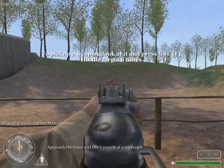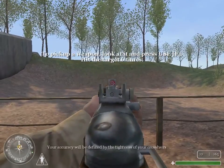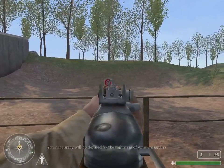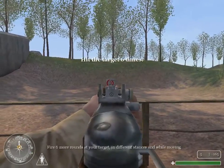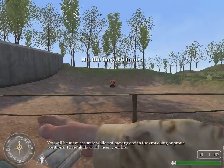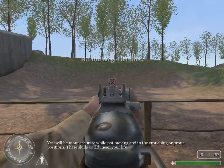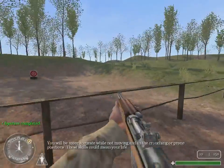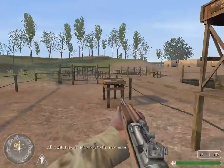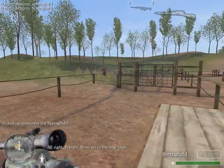Approach the fence and fire six rounds. Fire six more rounds at your target. Fire six more rounds at your target while moving. You will be more accurate while not moving, and in the prone position. These skills could mean your life. All right, Private, move on to the next area.